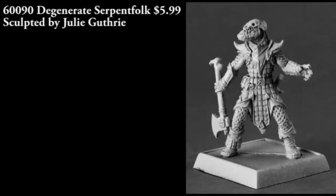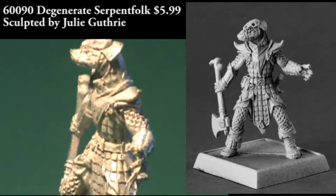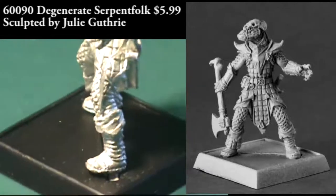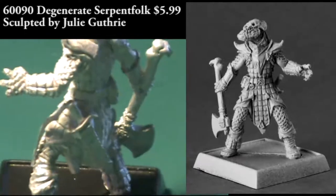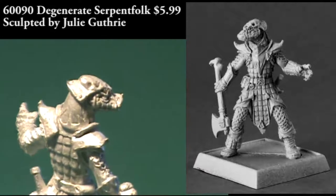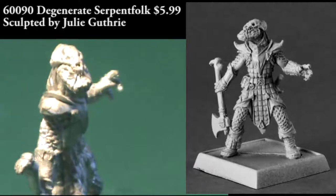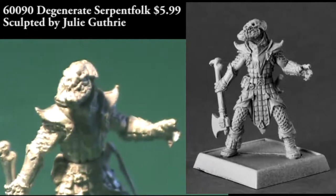Here we have another serpent folk — a degenerate serpent folk wearing armor. You can tell a difference between his scales and the scales or padding of his armor, which is a nice distinction. He has a one-handed axe in his right hand and nothing in his left, which feels a little bare. I would have liked a shield or at least the option of one on the sprue. But like the evoker, it's very well sculpted, and a bunch of these together would make for a very good encounter using Lizardmen.